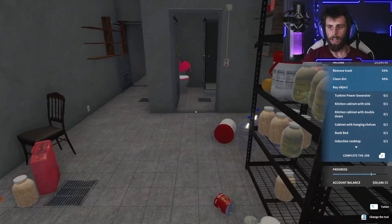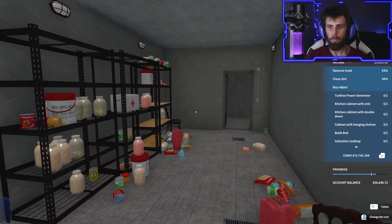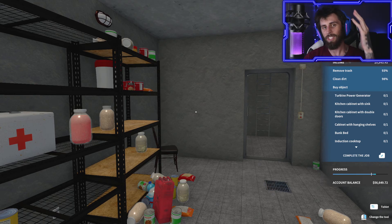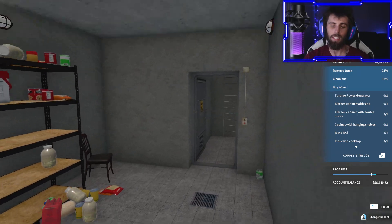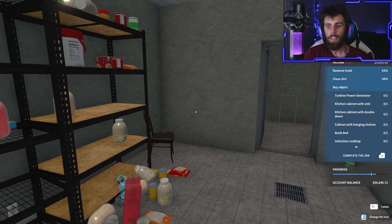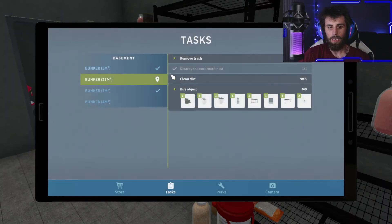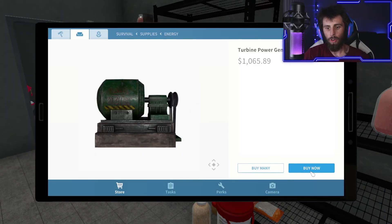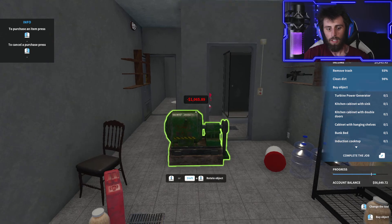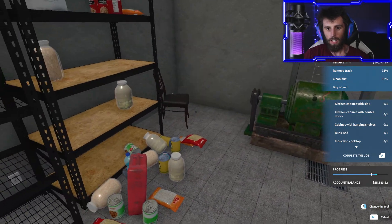So we're at 10 grand right now — this is going to be a pretty good paying job. I'm going to complete this whole one just because this is part of the DLC and I'd like to do a cool video for it. So we need — let's go in our tablet — what do we need? This is a generator. Let's buy this. I'll set it here for now.